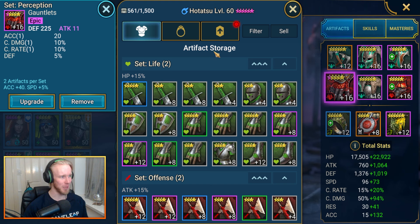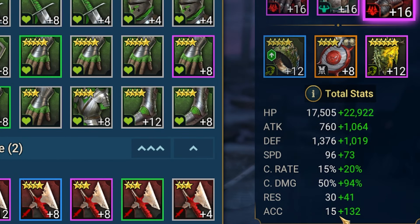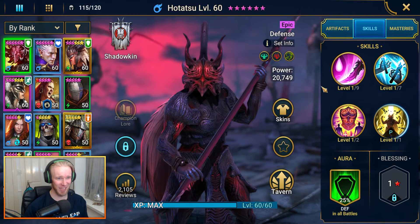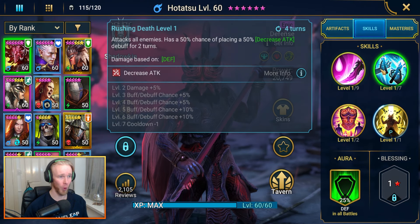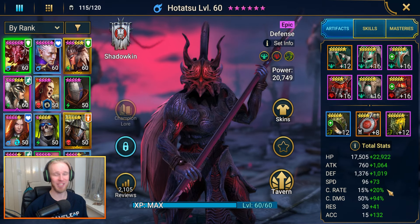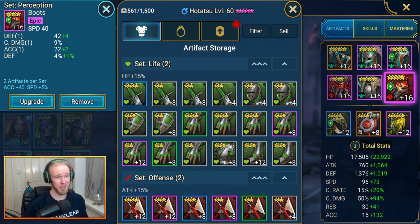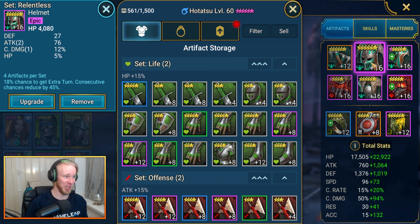I've also got some perception gear on Hitatsu — gloves and boots, both of which have pretty good stats. Speed boots, accuracy substat, defense — not bad. The main reason is to give him that accuracy bump up to about 140-ish accuracy rating right now, which about matches up with the dungeon stages I'm up against. At the end of the day, Hitatsu is attempting to apply two pretty important debuffs, especially the decrease attack, so making sure you have the accuracy to land those is crucial.